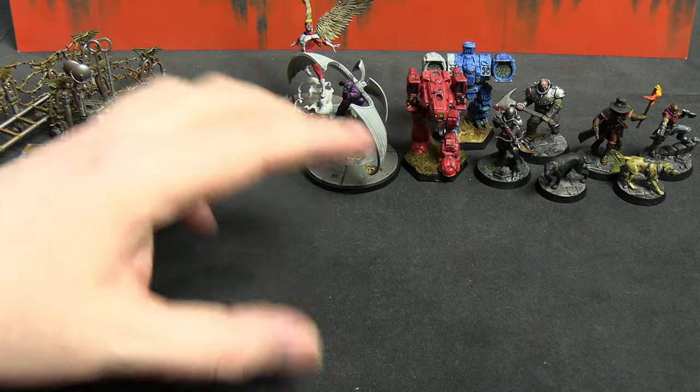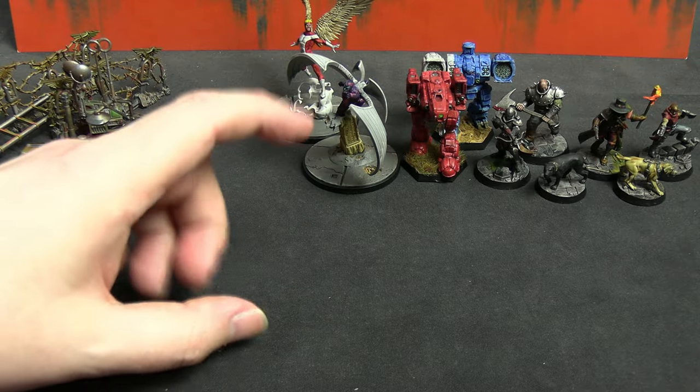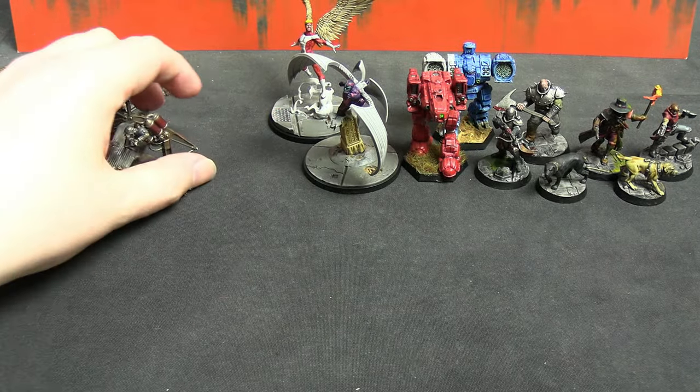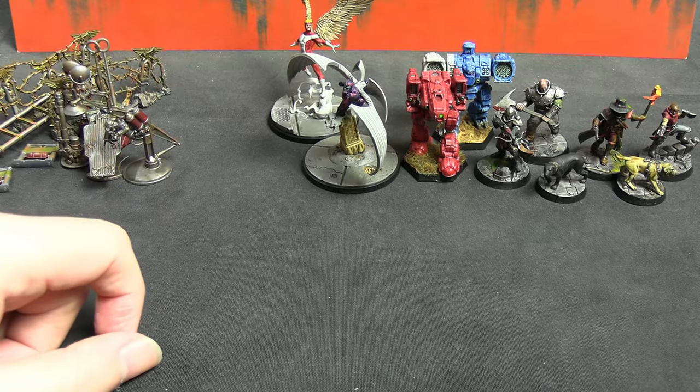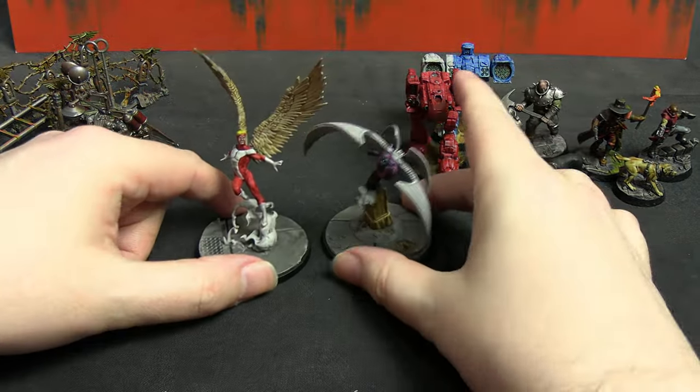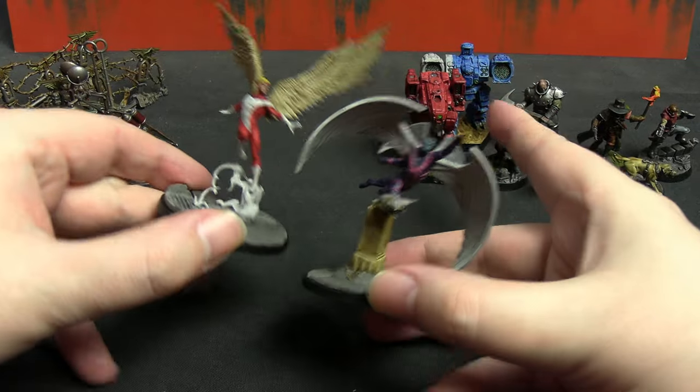There's also a giant nuke bomb thing — a circular piece with a bunch of pipes on it, I think it's meant to be Orcish in design. That's the last part of that ancient box I've got left to do; it's sitting waiting to be spray painted next.